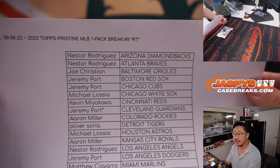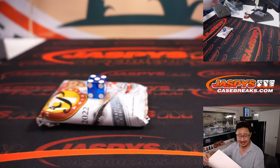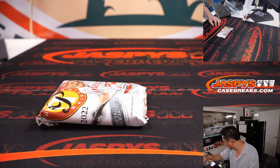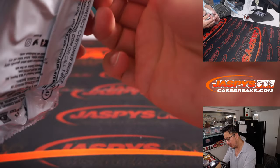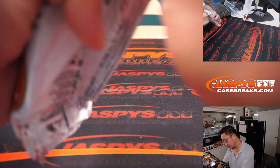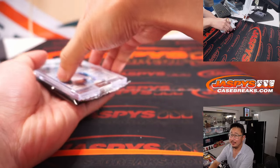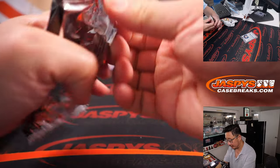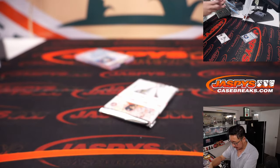All right, here's the final printout. On Tuesday the 6th, already six days into September — this year is going by pretty quickly. That's a pretty good filler pack, too. Not bad. There's the encased card — could be an autograph. There could be some ink in here too.